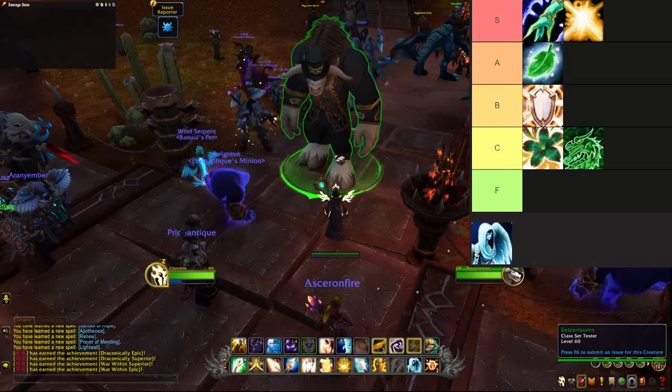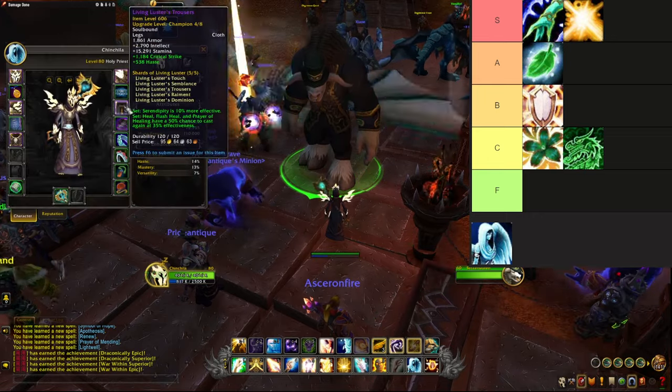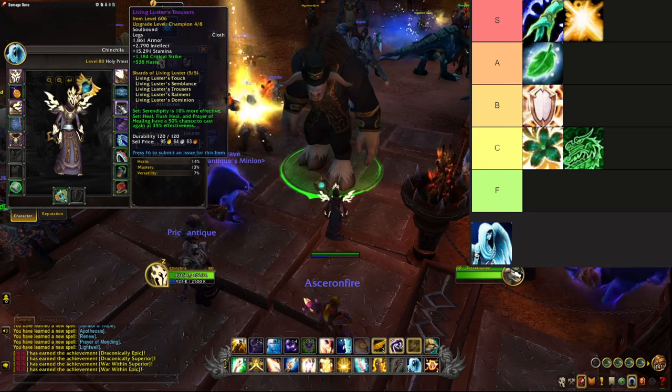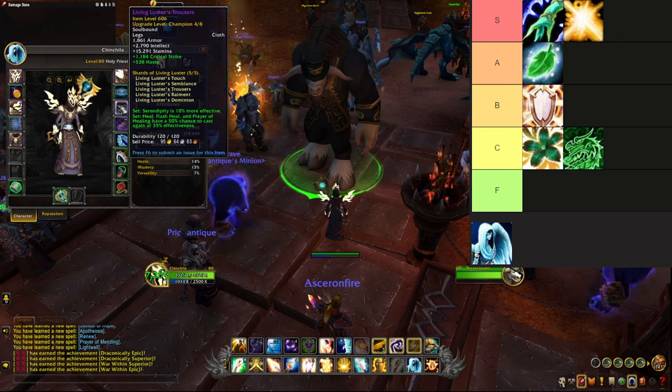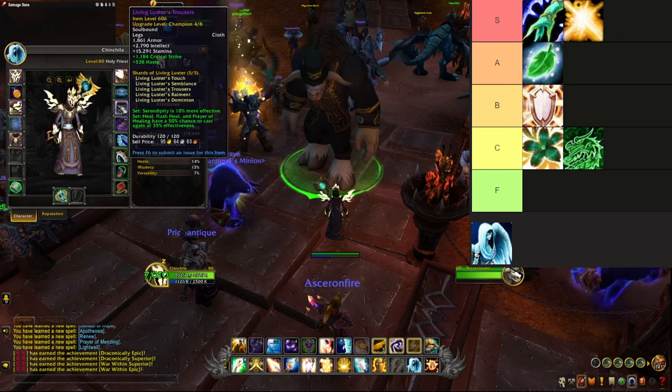Holy Priest for dessert. The 2-piece set bonus increases the benefit of Serendipity by 10% — that's the cooldown reduction you get on your Holy Word spells when you cast relevant spells. The 4-piece: Heal, Flash Heal, and Prayer of Healing have a 50% chance to cast again at 35% effectiveness.